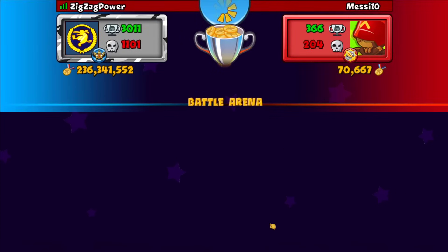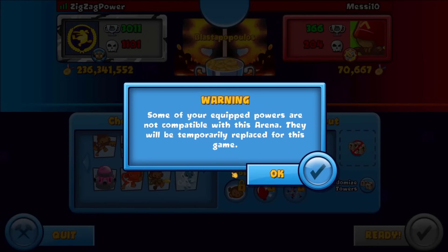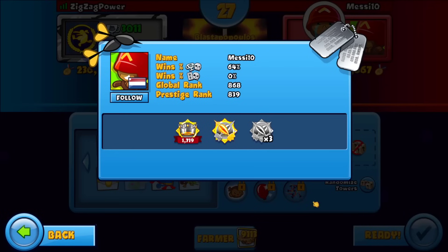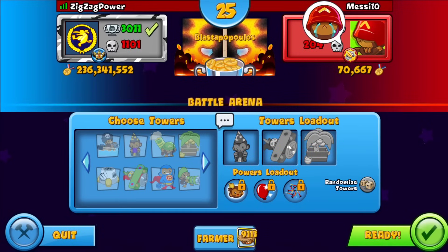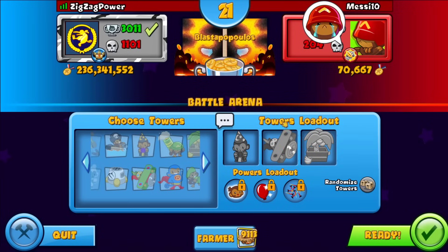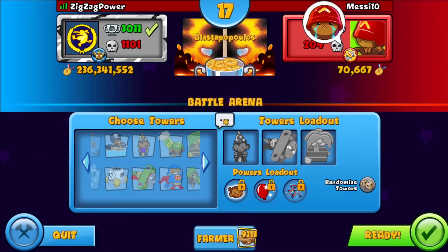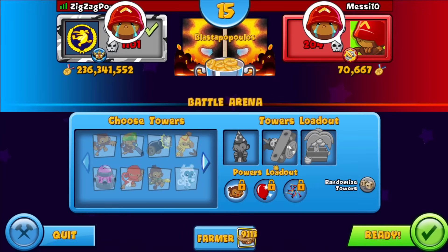Alright, we get left side again here against Messy 10. Let's see — I don't know what this guy's gonna go. It's always random when they have less than 100 Kim medallions — he's probably gonna go bow, tack shooter, super monkey or something. I don't think they know strategies.